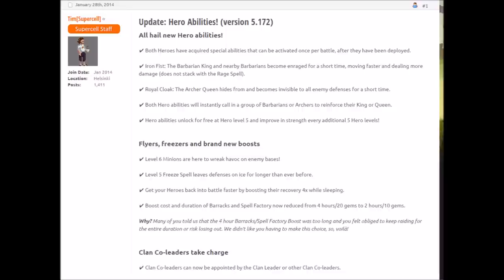During the same update, we also saw the release of the gem box, as well as a lot of other tweaks. Level 6 minions had just come out, level 5 Freeze spells had just come out, Valkyries got a huge buff with hit points increased by 20% at all levels, and Hog Riders got their costs increased by 30% at all levels. Rage spells got hit pretty hard, with level 5s going from 80% to 70%. Freeze spells also received a buff with decreased cost from levels 3 and 4. PEKKAs also got a huge buff, so this changed a lot of the combat dynamics.